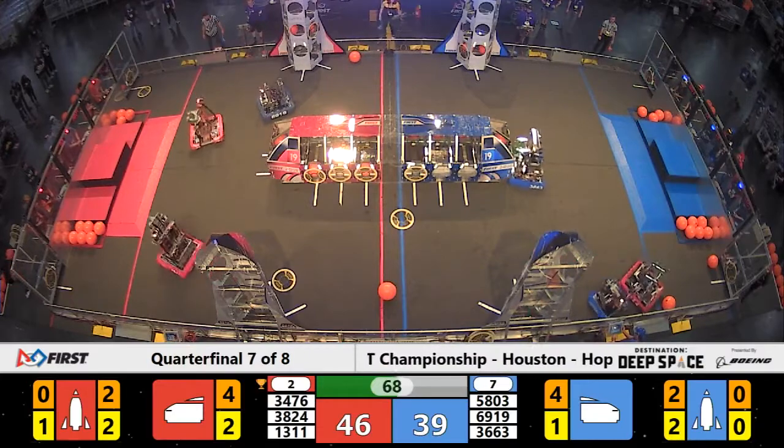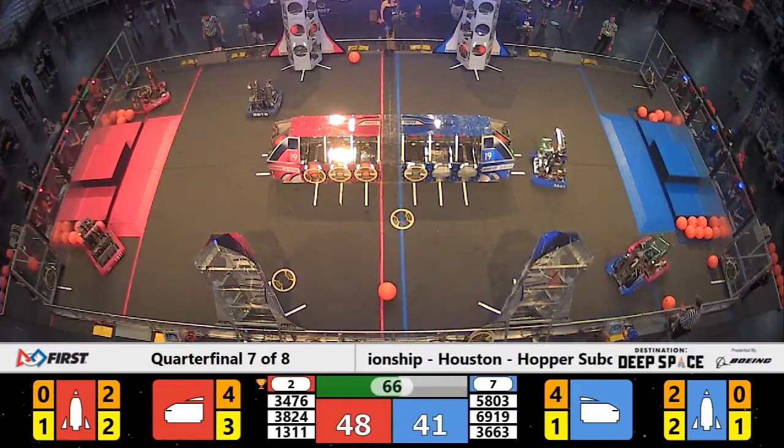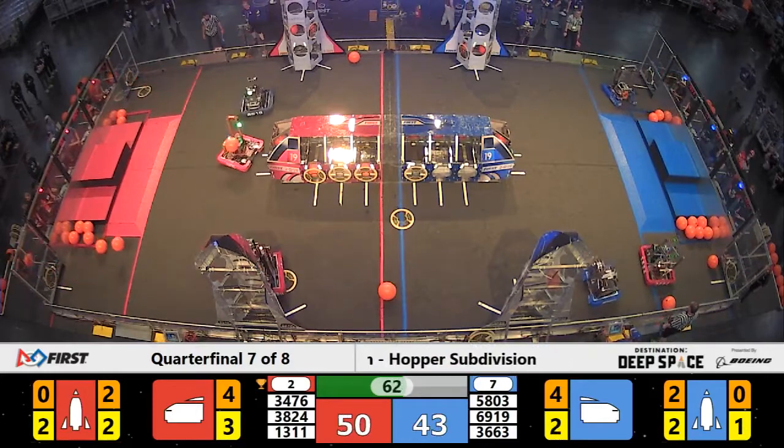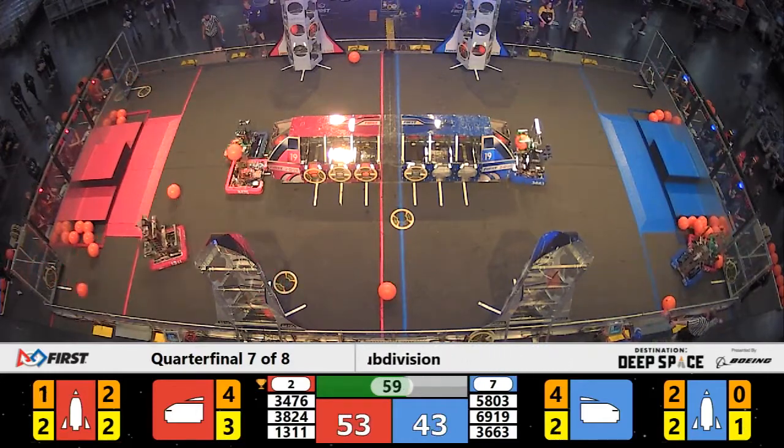Code Orange placing a hatch panel on that red alliance cargo ship, making all of those scoring positions available on that red alliance cargo ship to be filled with cargo in the final minute of the match.